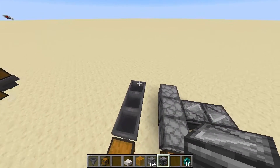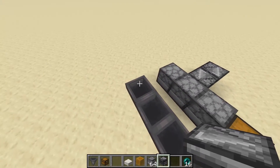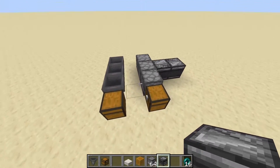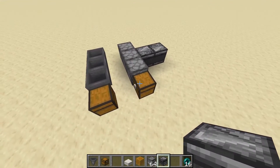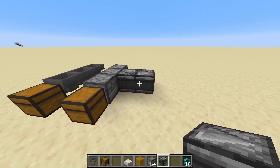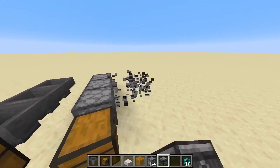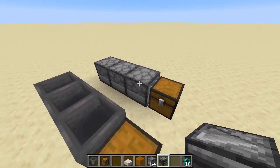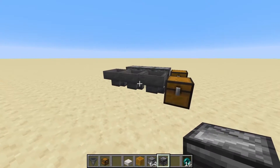Even though I put items in the hopper earlier and items in the dropper later, the dropper actually finished transferring all the items quicker. Now the one drawback, for sure, is that you actually have to power this thing, and it is quite noisy compared to these silent hoppers. But you can make a sort of pipe that travels upwards using these droppers, whereas you can't with the hoppers.